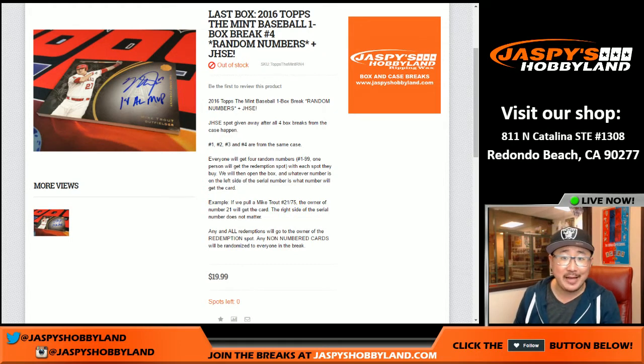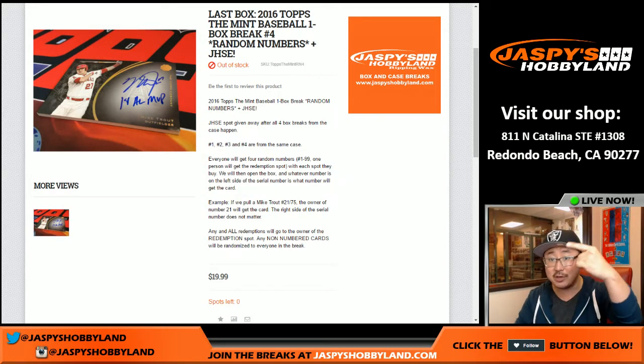Good evening, everyone. Joe for Jaspi's Hobbyland here. We are doing another one box random number break of the Mint Baseball. It's our last box. This is break number four from jaspishobbyland.com. This is a Jaspi's Holiday Season Extravaganza break where we take everybody from all four breaks, put them into one big randomizer — name on top wins an entry into our promo at jaspishobbyland.com.